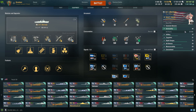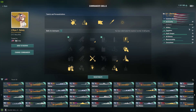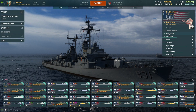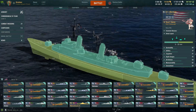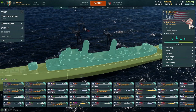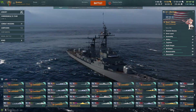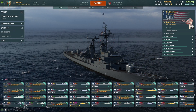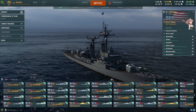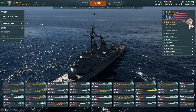Here's the survivability - with our commander skills we maxed out to 28,400 HP, so we're pretty tanky. Here's the armor layout - pretty strong armor plating I would say. This is a coal ship, so I got it from the armory, and if you have the coupon you can get it for less than 200,000 coal.